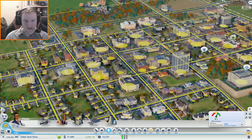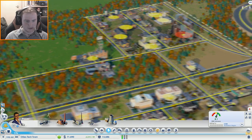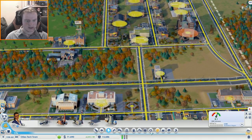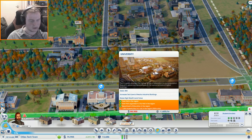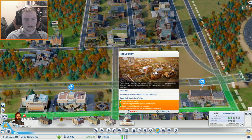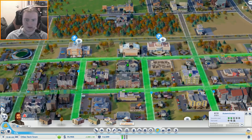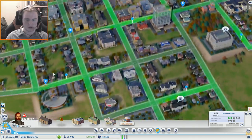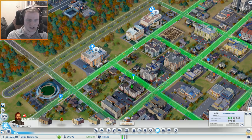One of the things I'm really hoping to build today is the university, purely because we need to check our student numbers — we've got 819 and we need 1,200. So we're not far off. Now that we've got many more residents, we should technically have more students — that's the logic I'm going with today.